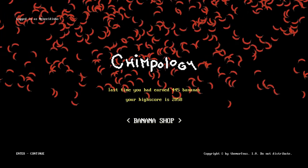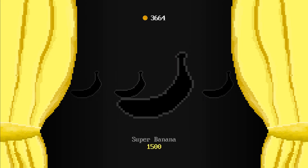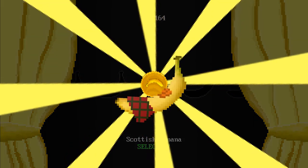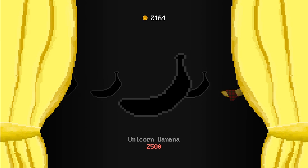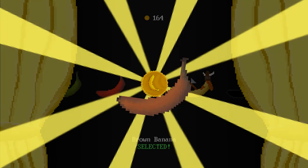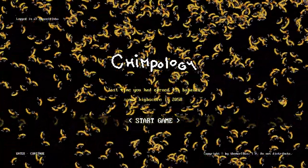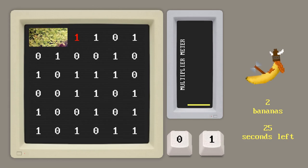Chimpology — banana shop. I've got 3,664 bananas. So you can get different colour bananas. I'll get a Viking banana... unicorn banana... Scottish banana. I'm interested to see what the Scottish banana is. Oh, what about the Viking banana — that's a good banana. I'm going to get a brown banana as well. Should we do one game with the Viking banana? Oh look, there's loads of Viking bananas — jeez.